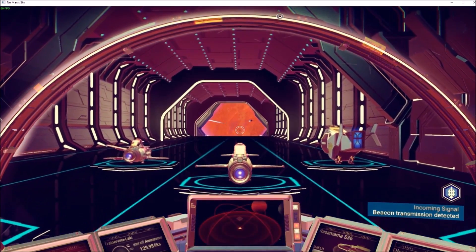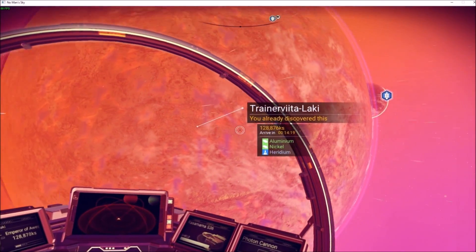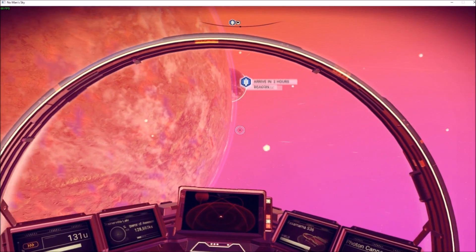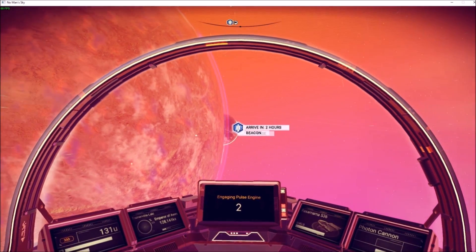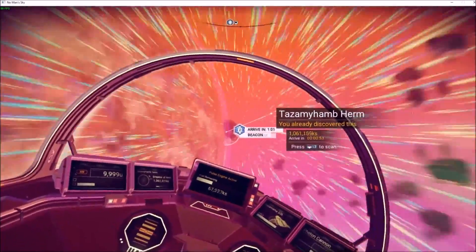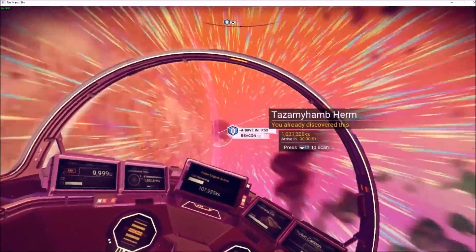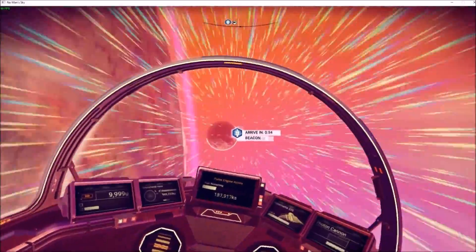Nothing tempts me more than all these little ships — they look really cool — except for the fact that I'm saving for a freighter, so I would absolutely be trying to buy a new one otherwise. My ship looks good too, but some of the other ships, if I could get one with more inventory that'd be awesome. But mainly I want a freighter — that's what I'm going for right now.